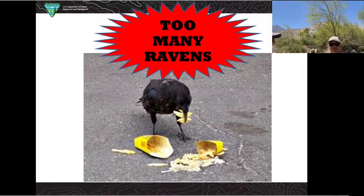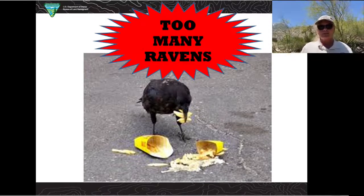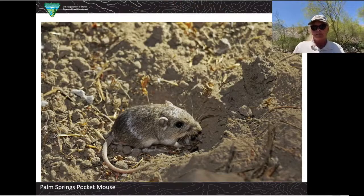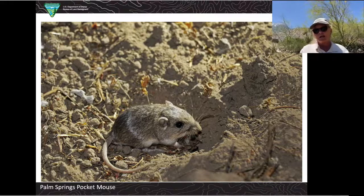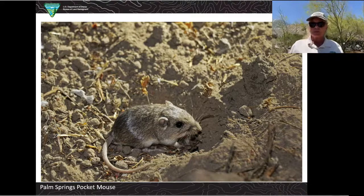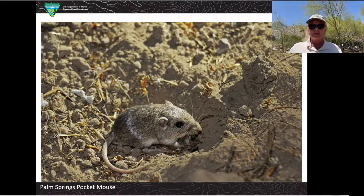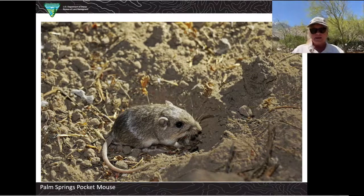There are a few other endangered species that live in the area. The Palm Springs pocket mouse has declined due to habitat fragmentation and urban sprawl. The pocket mouse is adapted to low sand and the desert — it has fur-lined pouches that it carries its seeds in, eating mostly seeds and some insects, but it's being affected by urban sprawl.